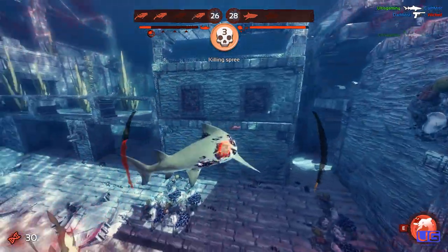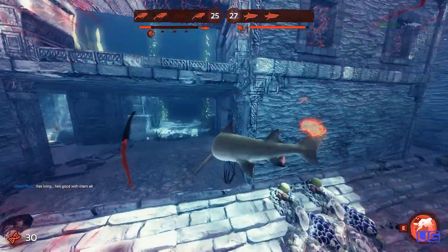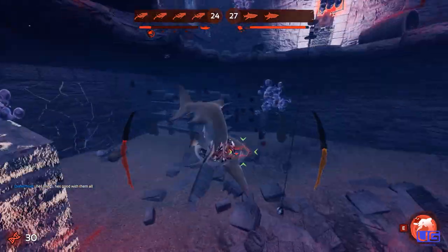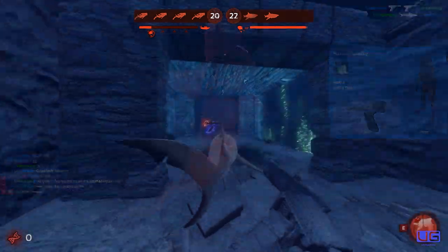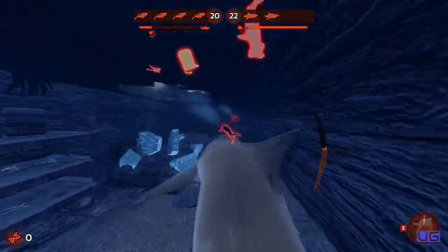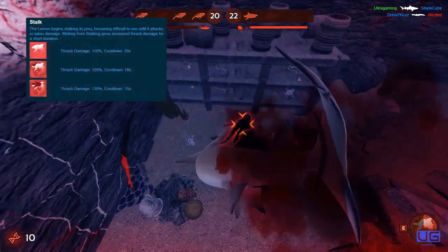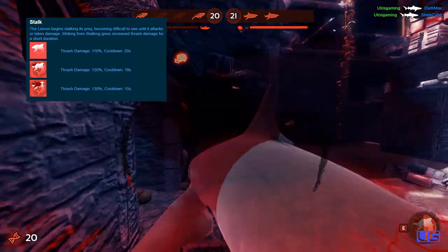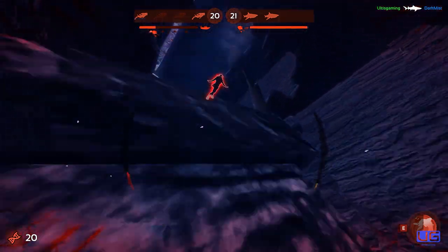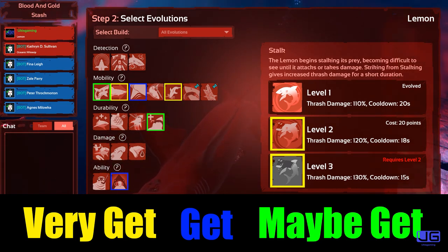The last thing I want to mention about the lemon shark is that you definitely want to be upgrading your main ability. Not only does the ability help you become invisible, but it also increases your thrash damage on the first target you grab after using it. Upgrading the ability also lowers its own cooldown, so this is definitely something you want to be gunning for. Here's the list of evolution upgrades I would recommend if you decide to play lemon.